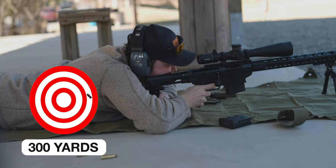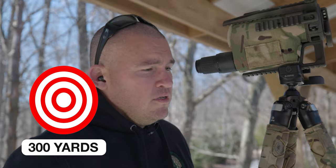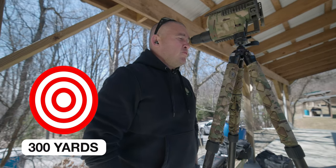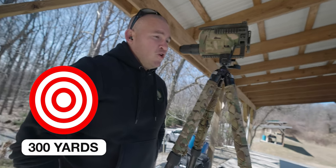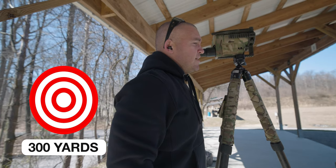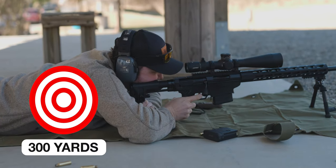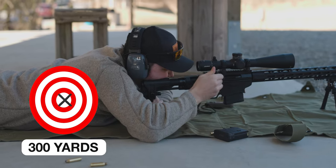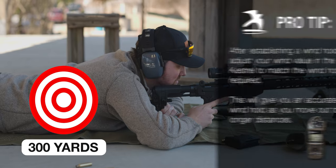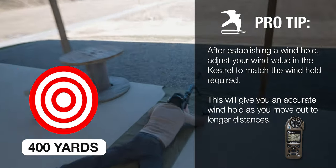Whenever you're ready, go ahead and send it. Impact — and you were on the right edge. The wind is going left to right, which means you're going to move your point of aim left on the target against the wind — using the right side of your horizontal line. Let's try four tenths, which should be the second hash mark on that horizontal line. Each one is two tenths. Center — perfectly center on the target. So now you know that your wind hold at 300 yards, which is actually pretty significant, is four tenths. Now we move to 400.